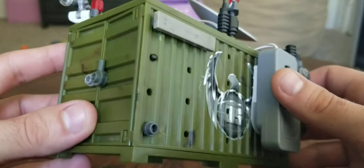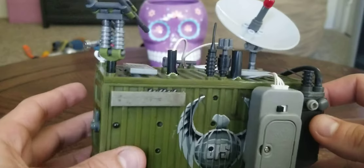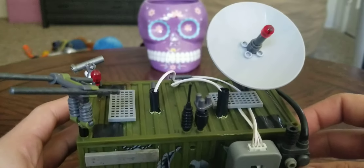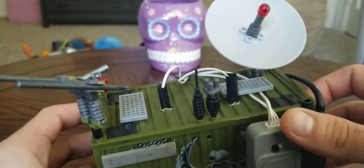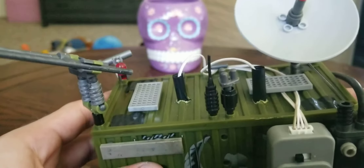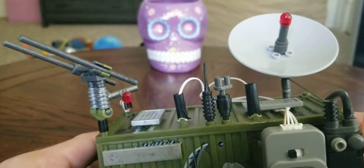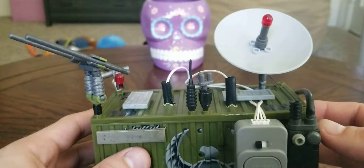I didn't even super glue this on or peg it on — I just put a command strip right there because I'm not sure I want to super glue it yet. In the meantime I put the wires under there. I had to bore out those little holes because I thought the lights would fit in the original ones but they didn't, so I had to bore those out and pop them in. Those work out pretty well.